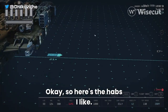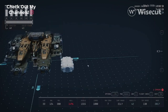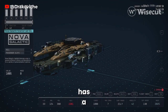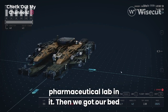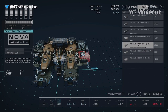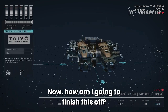Here are the habs we're using — all Nova Galactic. We're gonna use an all-in-one berth because it has a bed in it, a science lab because it has a research lab and a pharmaceutical lab in it, then we got our bed plus the passenger slots, and then we're gonna get the workshop which is your workbenches.